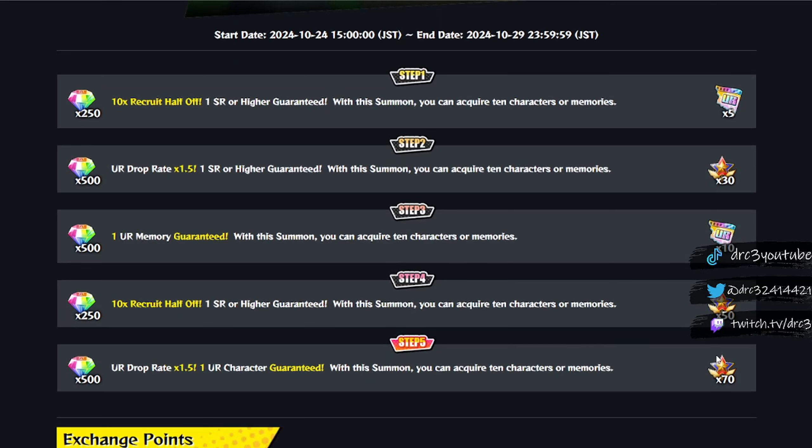On these step-up banners, you're getting a ton of stars — 150 stars for one rotation doing these step-ups, which is pretty good. And then the biggest thing: 10 limit breaker fragments here and five UR limit breaker fragments, which is 15 out of the 20 you need to limit break a UR memory for free. That's pretty good. The steps and rewards are pretty decent in my opinion.